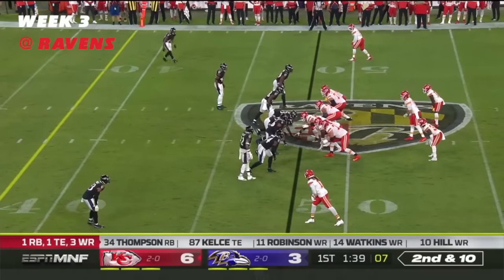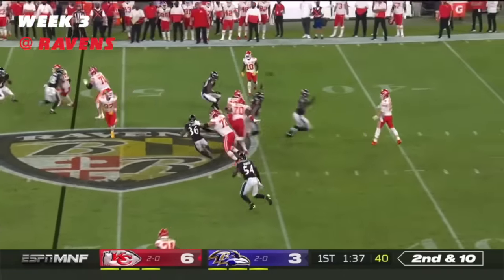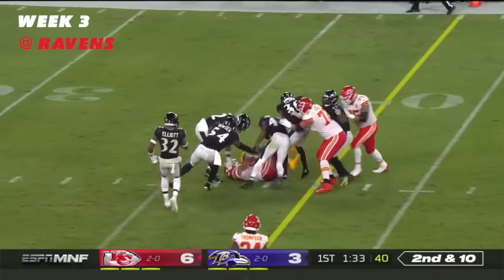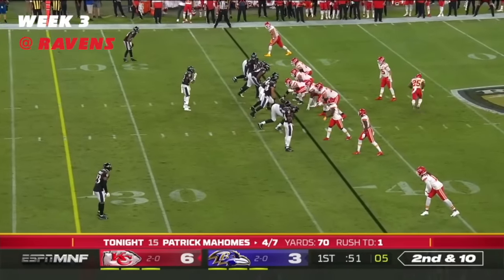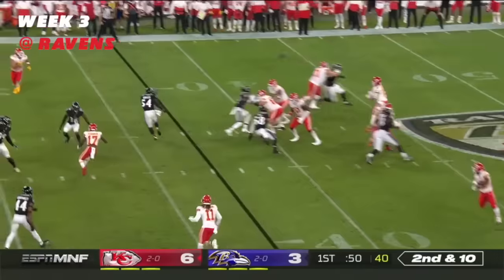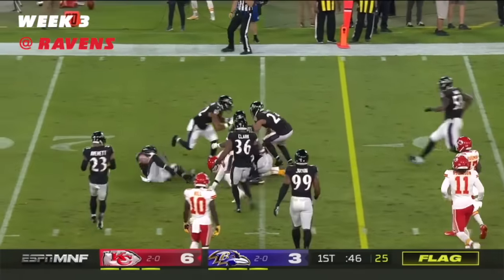Tyreek Hill in the backfield — he's hunked. Across the middle, here's Travis Kelsey for first down yardage. Mahomes quick drop and pass to Kelsey. There is a flag down.